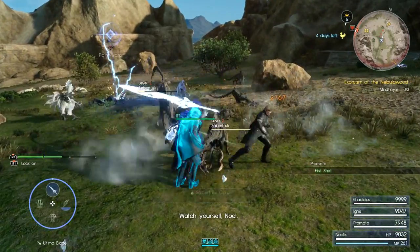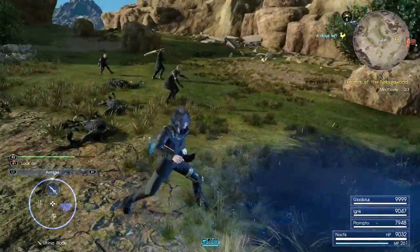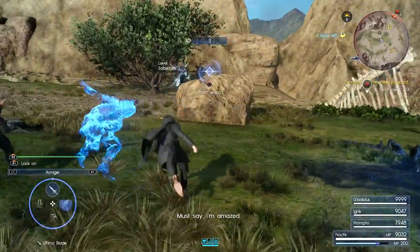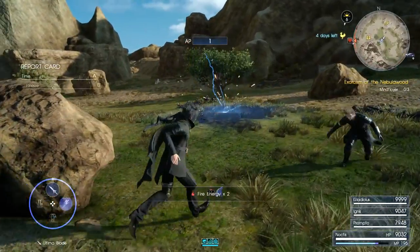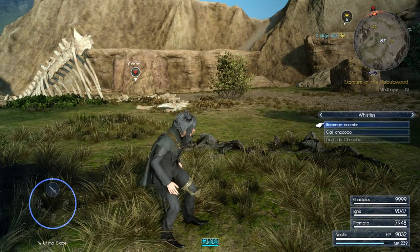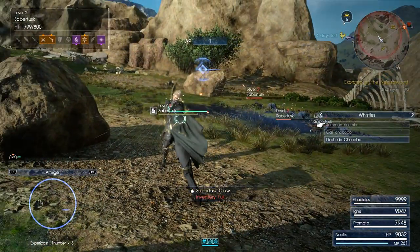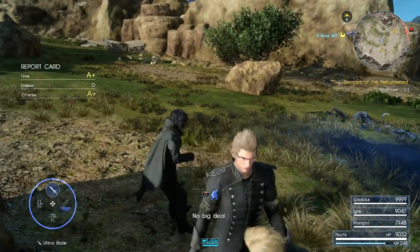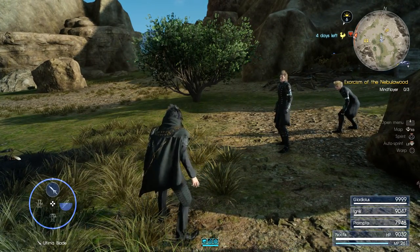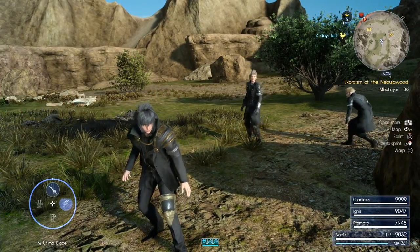Tossed one in there and it did almost nothing — you do have to actually fight these things. And there we go — watch my experience: boom, 37,100. So all I'm going to do is use my beast whistle to spawn a new group, smash them with lightning — I missed one — and there we go, another 37,000 or so. I'm just going to keep doing this until all my Expericast spells are used, then go sleep and cash in all that experience.